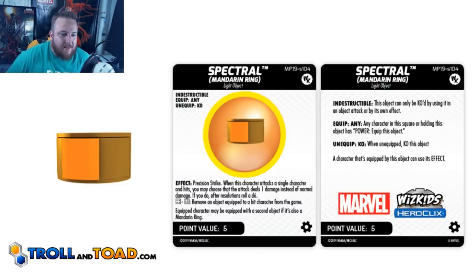Next up is Spectral. This one's effect is Precision Strike. When this character attacks a single character and hits, you may choose that the attack deals one damage instead of normal damage. If you do, after resolutions, roll a d6 — on a 4 through 6, remove an object equipped to the hit character from the game. That is really good. Precision Strike means you're still dealing damage even if you take it down to one, which is great. And it's basically a 50-50 shot at removing that object. There are a bunch of figures that really need their object, so a 50-50 shot at removing it is really good. I like this one a lot.